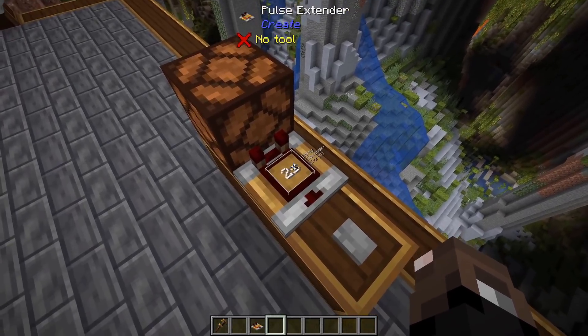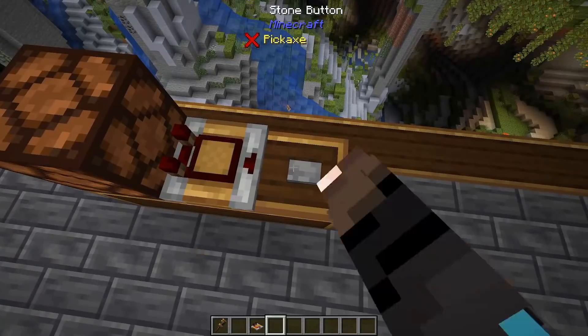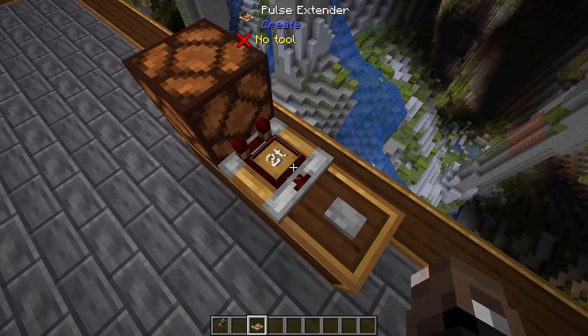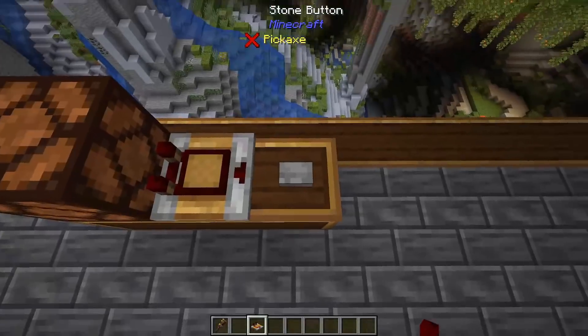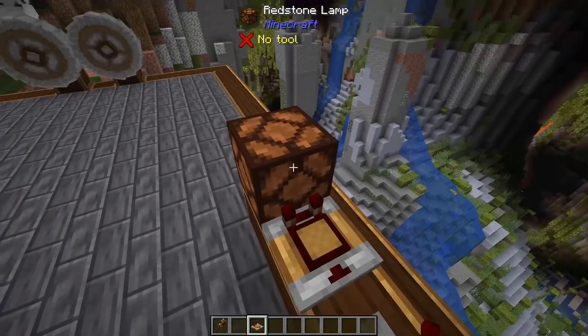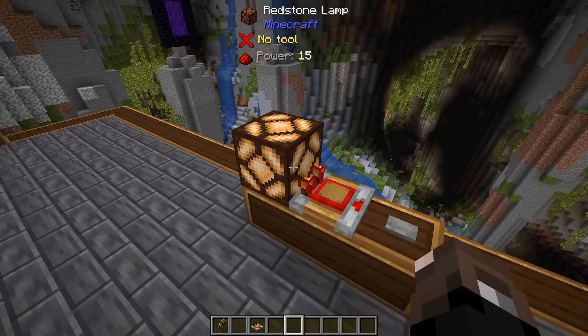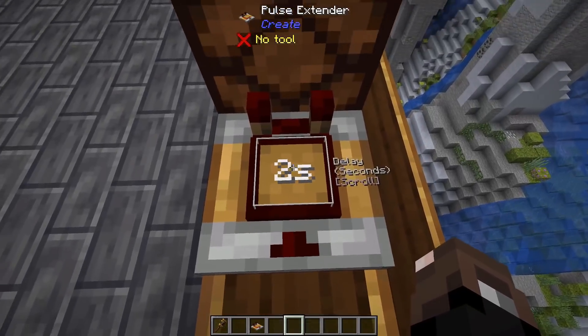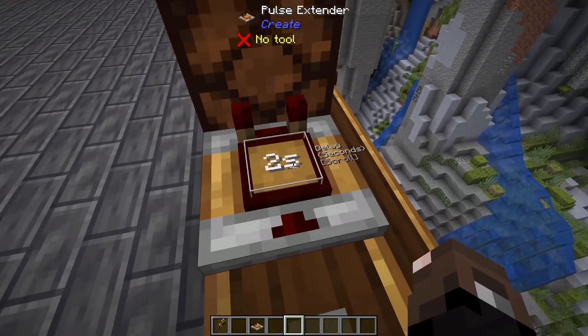The next new item is the pulse extender. By default this is set to two ticks, so when you press a button it'll go on for two ticks and then turn off. You can extend this — for example, set it to two seconds — and then when you press a button it'll light up for two whole seconds, extending your pulse. This is going to be super useful for redstone contraptions; no need to have long repeater lines to extend your pulse.